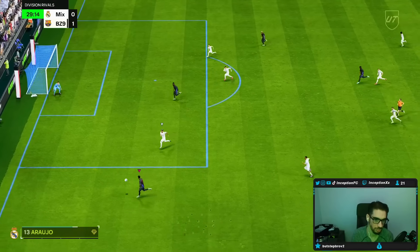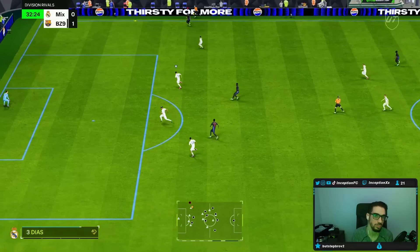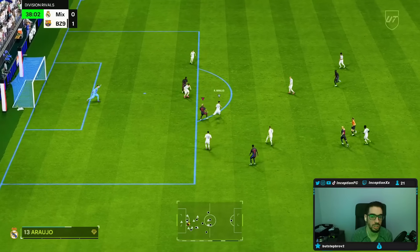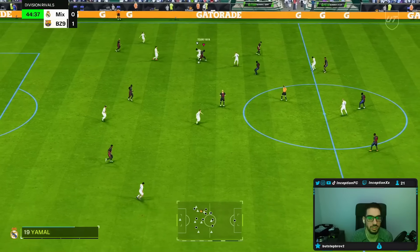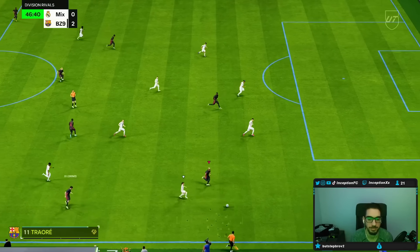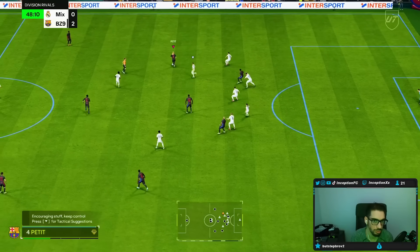Look, bottom side here — beautiful pass. Even with the weak foot, dude. He's there for the interception. We'll take that. Yeah, that's crazy that he can dribble like that, being a tall player. It's so helpful. That press proven on him.